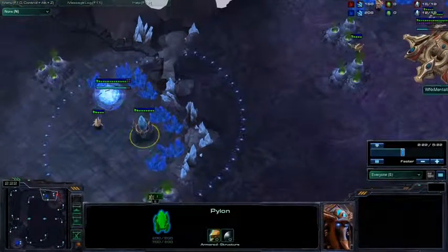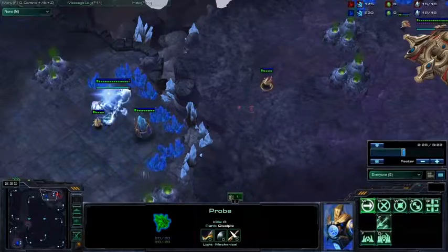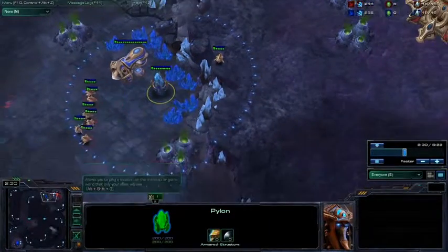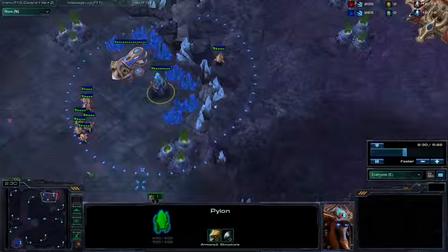People still like to cannon rush. Typically you'll see proxy 2-gate in the higher leagues, because that actually takes some micro and it's like a legitimate build almost, but in the lower leagues you see stuff like this.